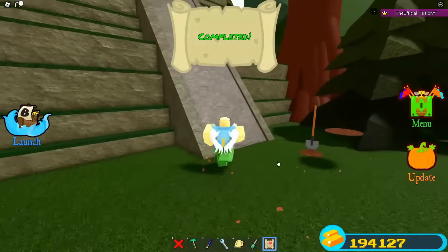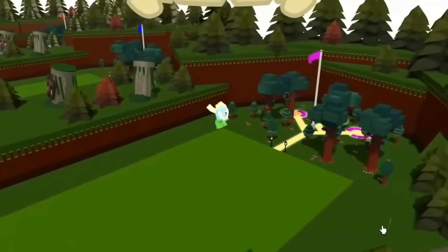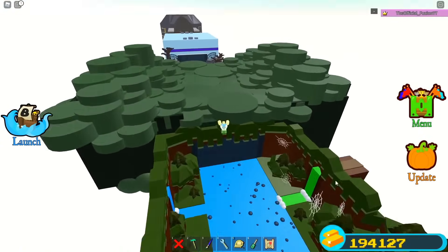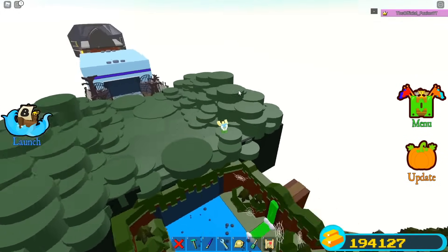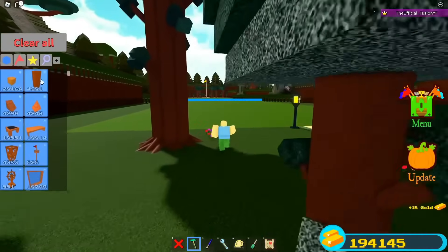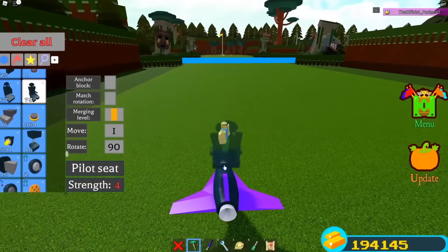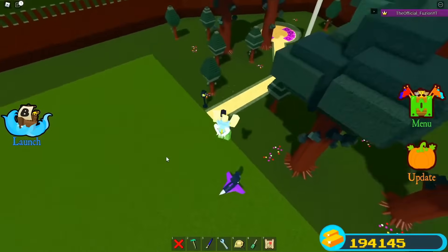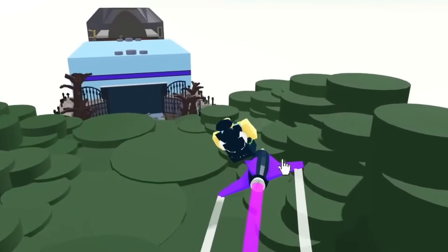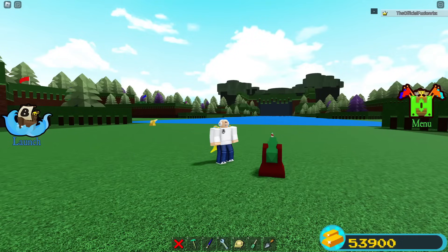The Halloween update is honestly one of my most favorite updates ever added to Build a Boat. You could dig up candies around the map with a secret map, there was hidden loot, the map changed, there was a boss fight, exclusive candy, and Halloween stages. Build a Boat didn't actually do a Halloween update last year, but the one before that was incredible. The Halloween update should be coming in October, which is only about two months away — just August and September between now and then.